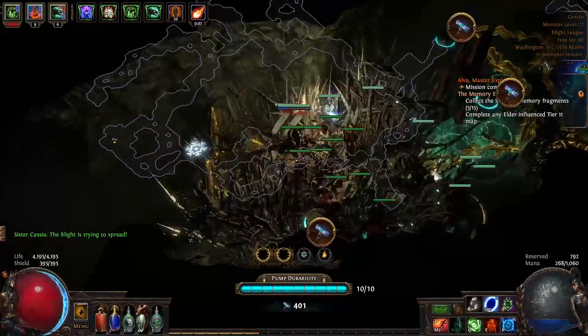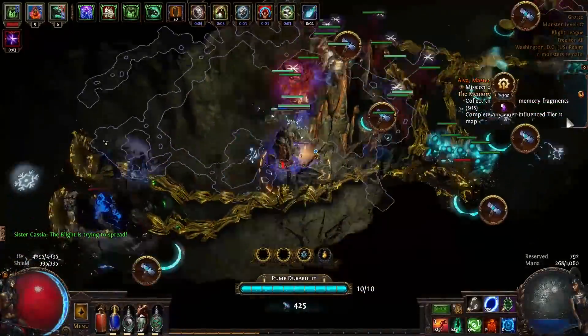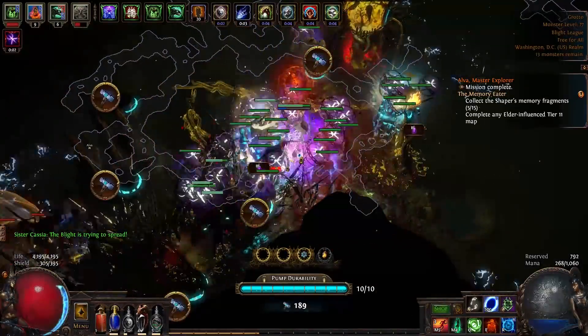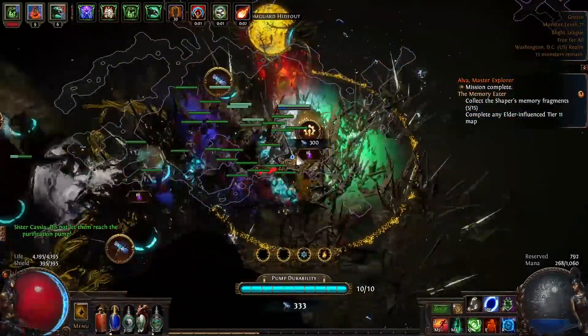What's up guys, Nathan here. With the advent of Blight League, GGG has introduced a new system called Anointing, which basically lets you enchant an amulet of your choice with any notable passive node from the skill tree. They've also introduced a handful of new anointable uniques, but I won't be talking about those in this video.